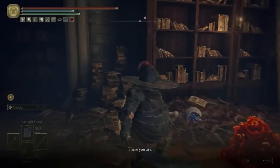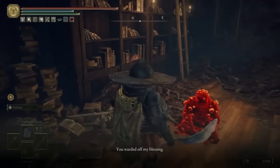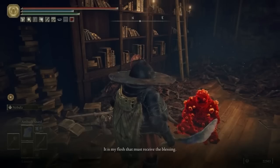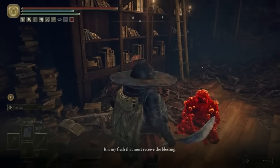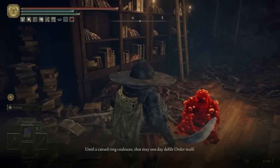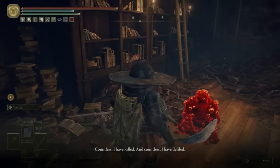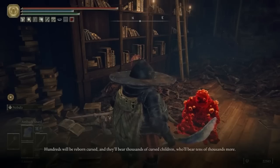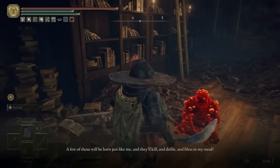Now you can go back to Roundtable Hold and speak to him again and you will have unlocked the next part of his questline. Essentially what you need to do now is find five of the six available seedbed curses throughout the world and feed them to him back at his location in the sewer jail. We'll expand on that in his questline video. Now we'll get back to the Subterranean Shining Grounds, which is where this area is going to start to get really, really confusing.